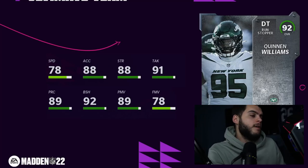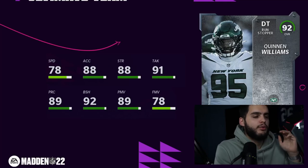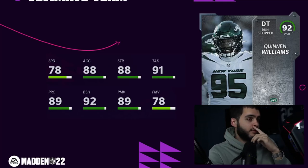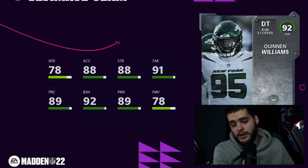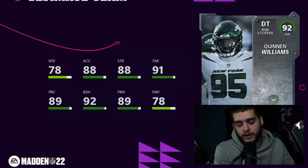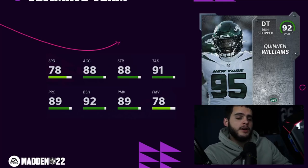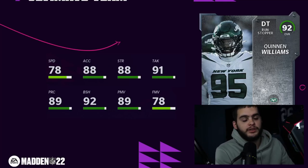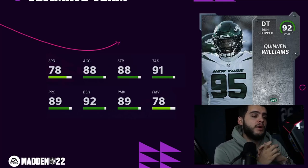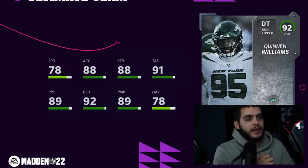If you want to check out Underdog Fantasy and get your free $100, use my code — the link is down below. It's free to sign up, and using my code gets you some free money. If you need coins, the link is down below as well. Thank you guys so much for watching. We have Wildcard Wednesday tomorrow, Thanksgiving Thursday, and hopefully the Blitz later that night. Happy early Thanksgiving, guys — thanks for watching, I'm out, peace.